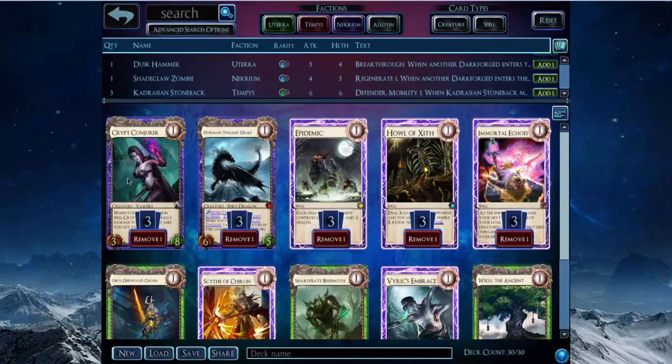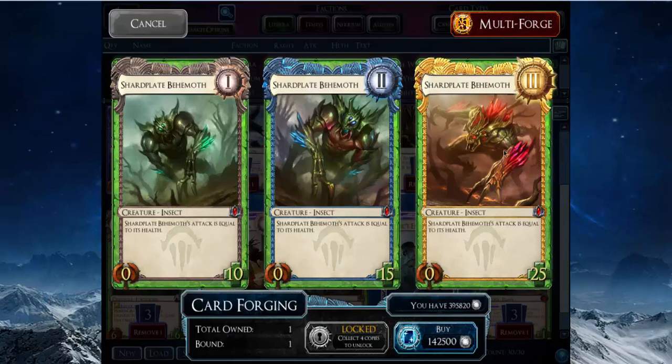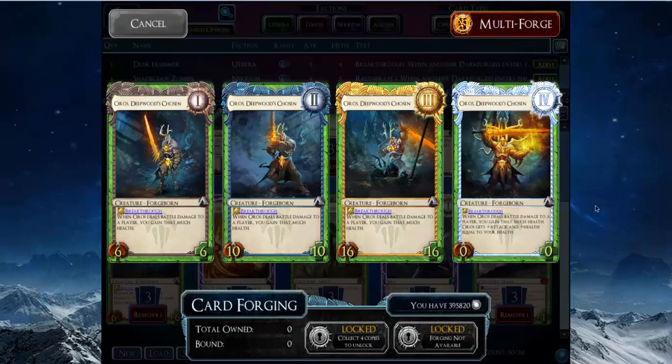Immortal Echoes just keeps filling the board, hopefully with Shardplate Behemoths or Oroses, which are just decently large creatures. Shardplate Behemoth is a 10-10 at rank 1 and goes up to like a 25 at rank 3. Usually you just keep it below level as a 10-10, which is really solid for a level 1 creature, and a 15-15 is gravy — it's really hard to deal with if they just keep bringing it back with Immortal Echoes. Oros is just kind of like a decent Fangwood Bear type of beater, really good size at ranks 2, 3, and 4 — though if you ever get to rank 4, the game's probably over by then.